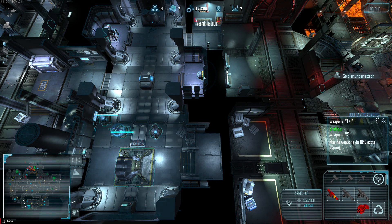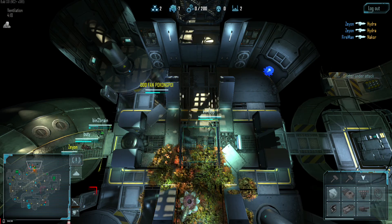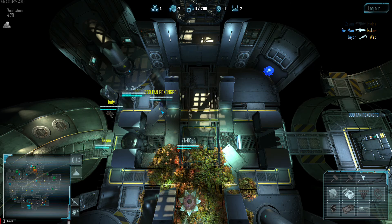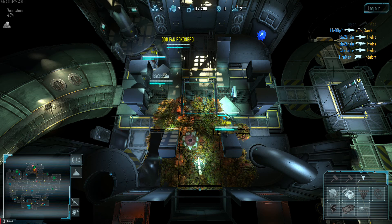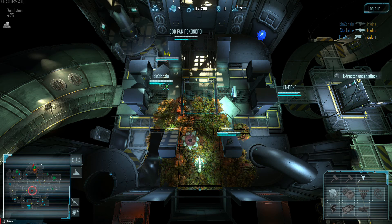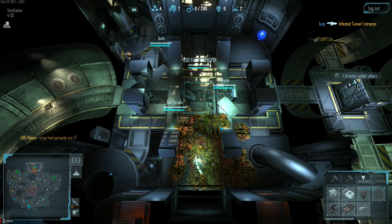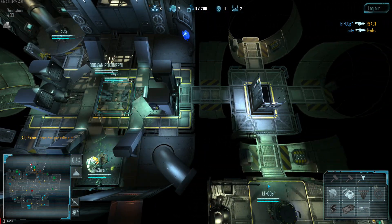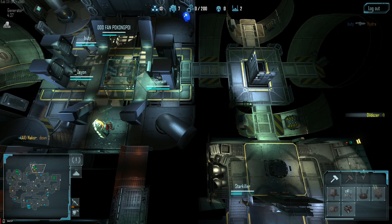Go up to ventilation and kill whatever's in there. You will have a turn off push — look at the turn. Yeah, show the turn off. Your base is under attack.